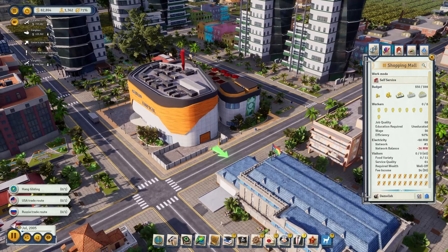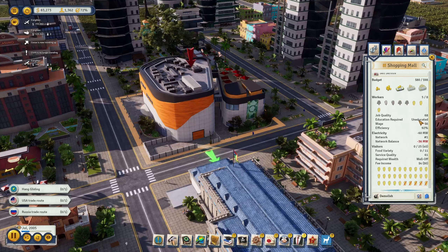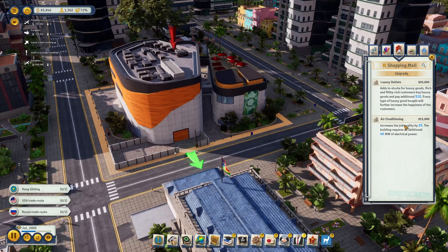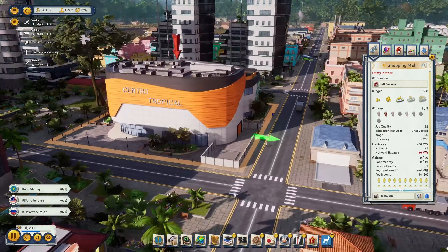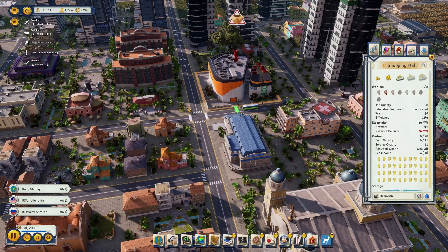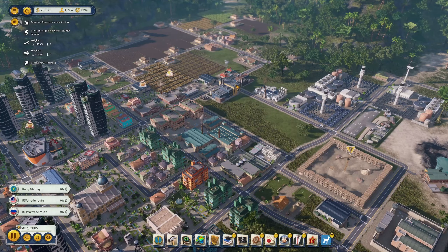The shopping mall is being built — only costs 3,600. There it is, finished. It needs uneducated workers — we could add luxury outlets and air conditioning, but let's not do that for now. It's a beautiful building — no customers yet, but I'm pretty sure they're coming.